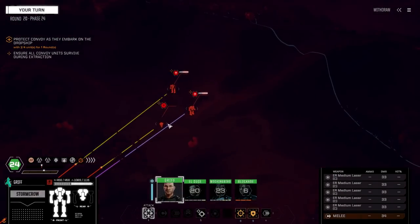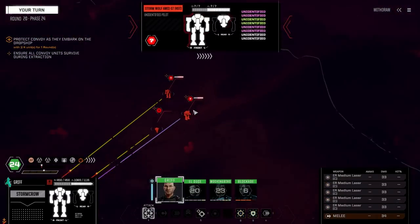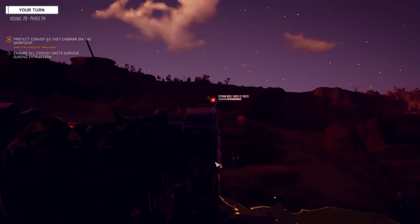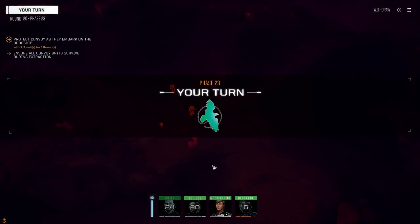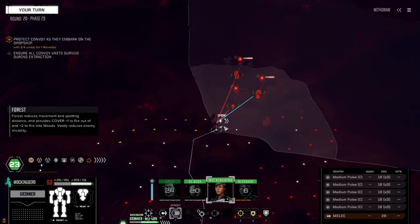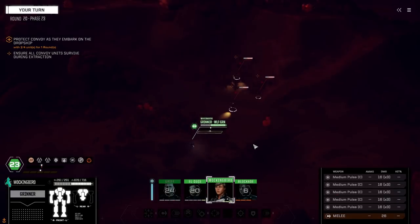What do we got here? A Watcher, a Stormwolf 45, a Kitfox 30. We're not shooting that guy - let's shoot this Kitfox at 17%. I had one hit - not bad. Let's go eat these guys for breakfast if we can.